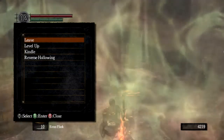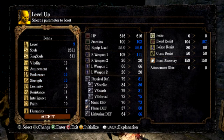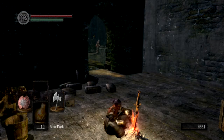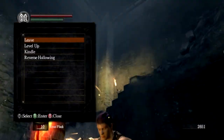Resting at the bonfire will cause every enemy we just killed to respawn. If you're dying a lot, it may be worth getting a bit of HP early on, but I don't personally need it. So let's get a strength level and an endurance level, because endurance is good. And we shall now reverse our hollowing to become human — mainly so we can become pretty and I can actually stand to look at my face.